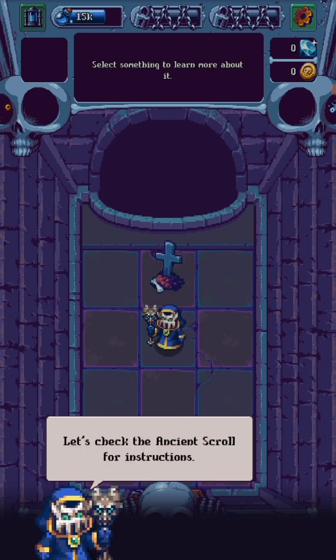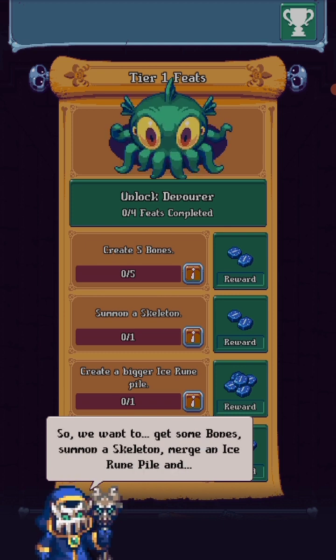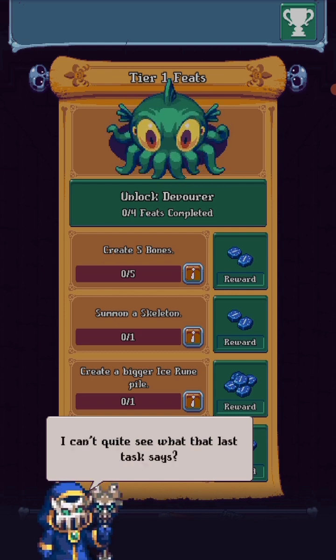Let's check the Ancient Skull for instructions. Here we go, the Ancient Skull. By completing feats we can unlock things. We want to get bones: summon a skeleton, merge an ice-ruined pile, and... I can't quite see what the last task says.